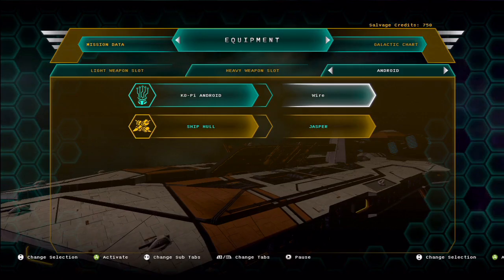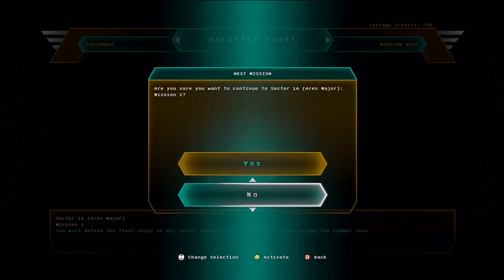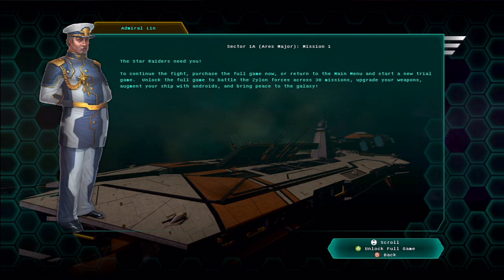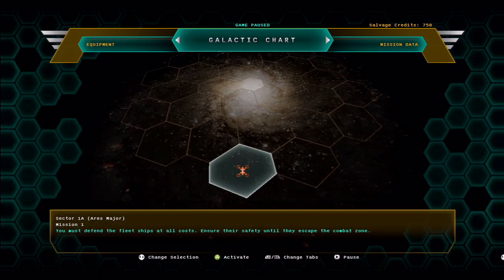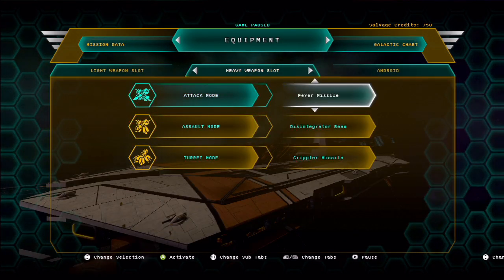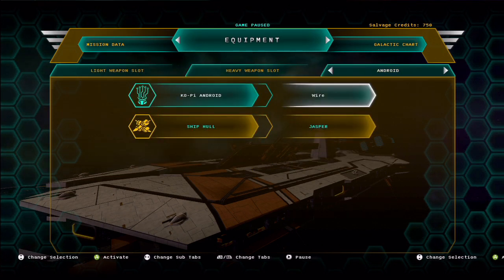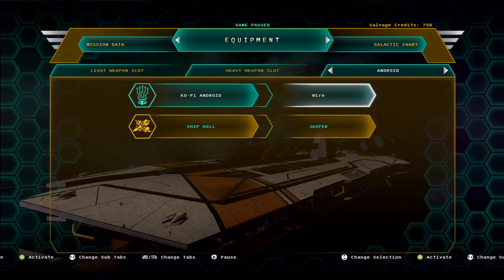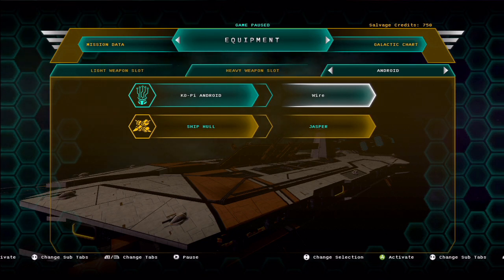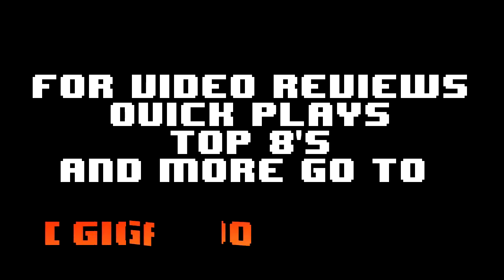Okay cool, now go to the galactic chart — boom. It's all red, kind of sepia. They totally teased us — told us to go buy equipment and then we can't play anymore. Well, at least we showed off the equipment systems. So that's how that game is — you switch between light and heavy modes, get your androids, fly out in space, and keep an eye on that meter to know you're moving. That's Star Raiders 360. Check it out, or go to gigaboots.com for video reviews, quick plays, top 8s, and more.